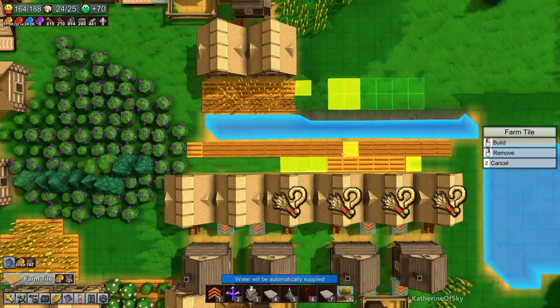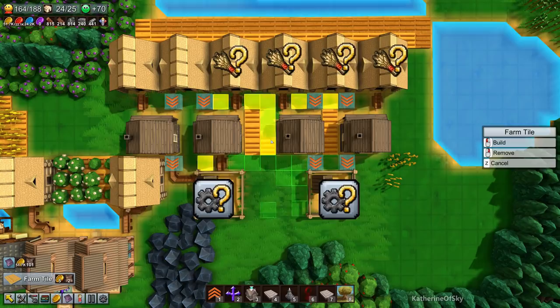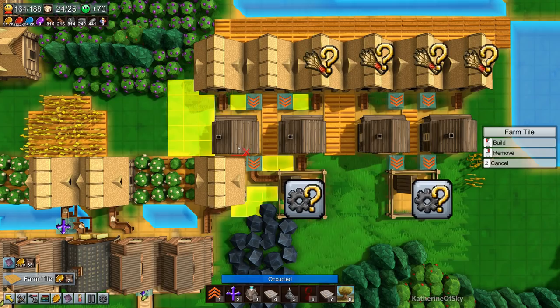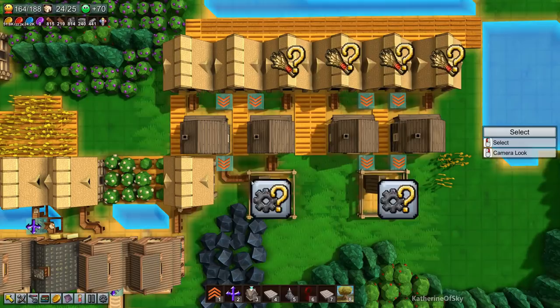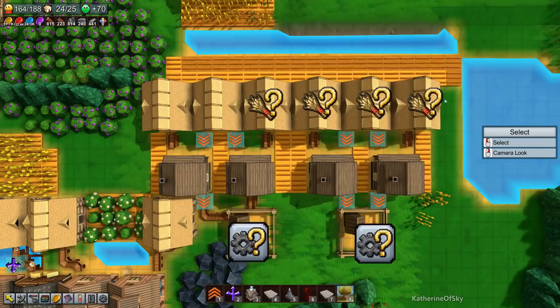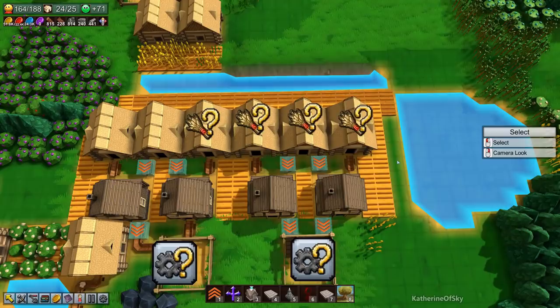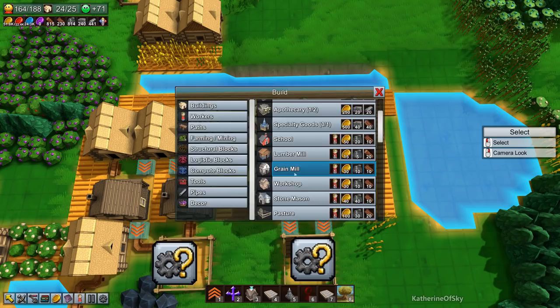We're going to need lots of farm tiles — hopefully we have enough. I think we can also put some between here as well, and maybe put some extras there too. Oopsies — cotton, you're cotton, that's fine. I think that should be enough. I don't really want to destroy these poor berries over here, but these guys are farming quite a lot of tiles, so it might be worth it to add a few extra farm tiles. Let's go and plant some grain.